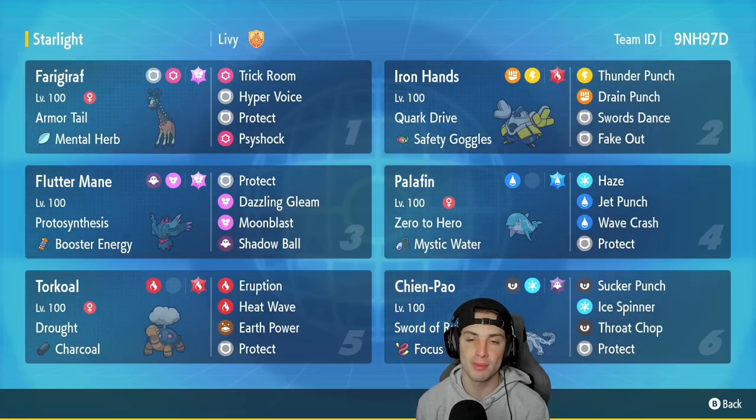We got Palafin in our fourth slot, one of my favorite Gen 9 Pokemon. Just look at this adorable Palafin — it's super strong once you swap it out and get it into Hero Form. This one has Misty Water, Haze, which I absolutely love to run on a team, really helps out tremendously in certain situations. Then we got Jet Punch, Wave Crash, and Protect, which I think is the best moveset for Palafin.